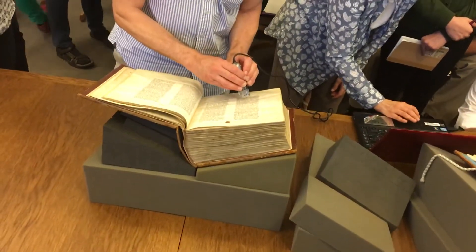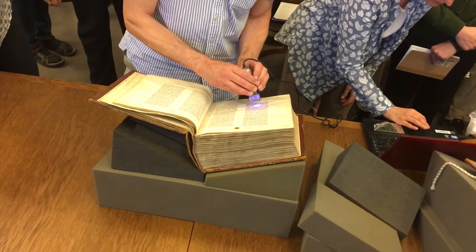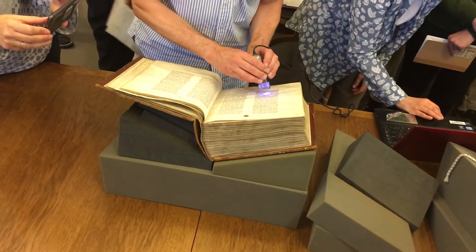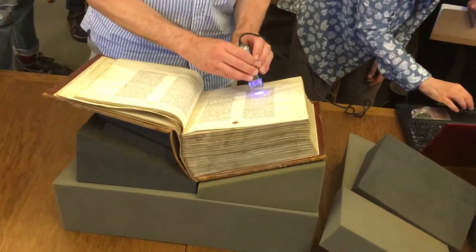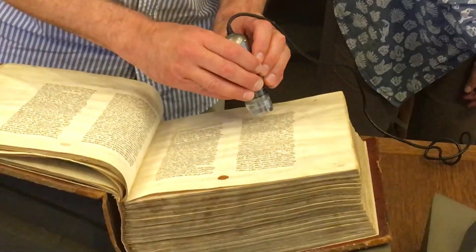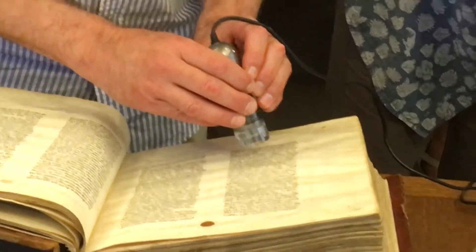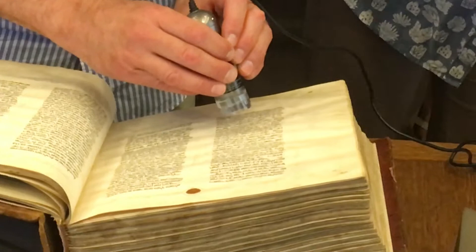Now we went to infrared, and it's almost completely gone. Ultraviolet — what is the black? The black is the ink. Now you go to infrared. Now it's infrared. And you see what happens? Almost nothing. There are very faint lines.